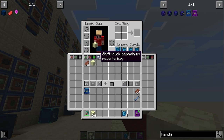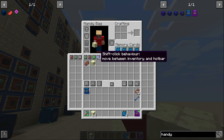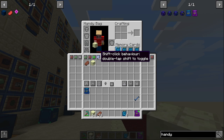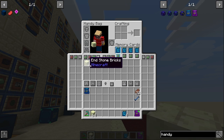The shift click behavior button has three modes: 'move to bag' (shift clicking sends items to the bag), 'move between inventory and hotbar' (shift clicking never touches the handy bag), and 'double tap shift to toggle' (double tapping shift toggles between moving to bag or moving between hotbar and inventory).